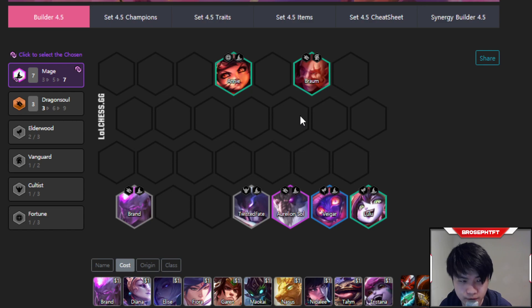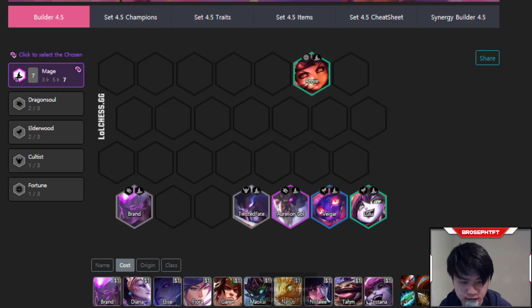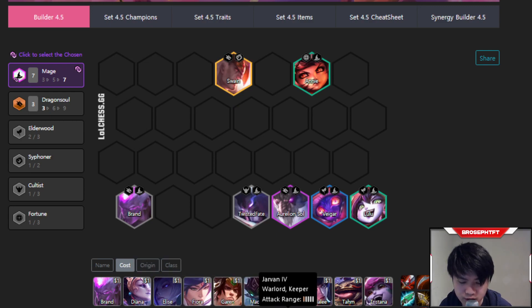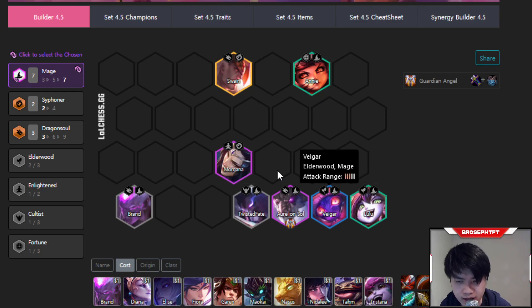Let's now move on to the itemization of this comp. The most important item in the entire comp is making sure you get Guardian Angel on Aurelion Sol. The reason GA is so good is because it allows him to basically cast one extra time at least, and can often turn an entire fight. Aurelion Sol has a lot of weird interactions with GA — like casting while reviving, or casting while dead, or casting once before reviving then once after. Each of these casts can basically get him back to full health with Siphoners, which allows him to keep casting and win the fight.